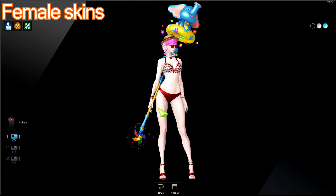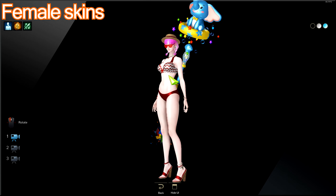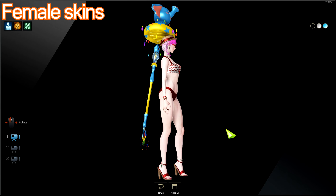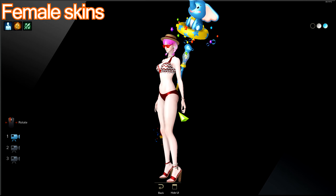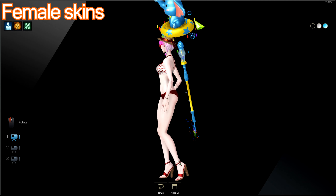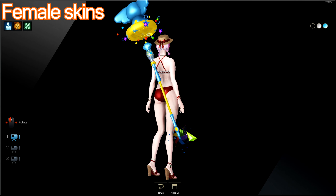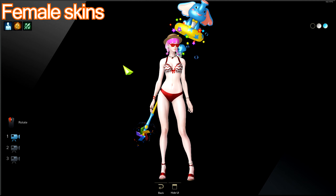We're going to look at the sorcerer skin first. This is the bikini skin — it's pretty nice, obviously you can dye it to your favorite color. The hat some people might like, some people don't. For me I would probably not wear the hat and leave the long hair on my character instead. The weapon is pretty cute — it's a little elephant with some bubbles coming out and a windmill at the bottom, which is pretty cool.